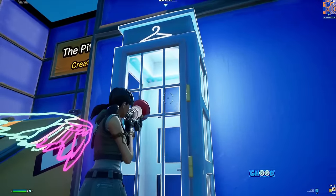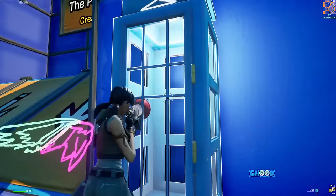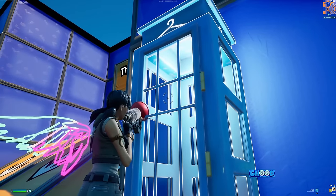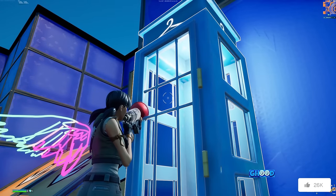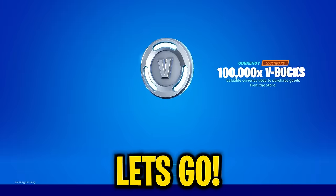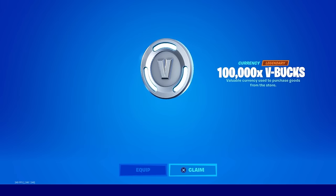Pay close attention right now because you want to get this on the first try. Take out your grappler gun and aim so the target is directly in the middle of the phone booth — right in the center of the glass. Once you have it centered, step as close as possible. If we have done everything correctly, we should be receiving our V-bucks — go ahead and open the door.